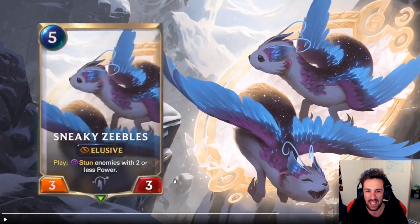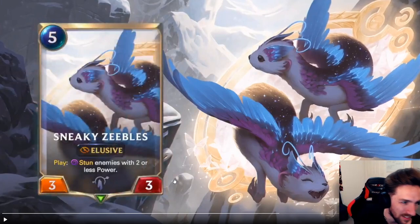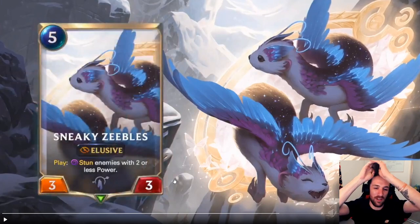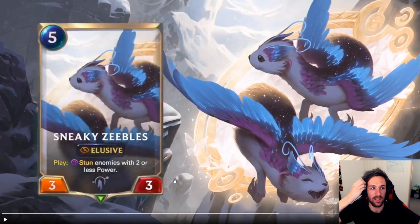Five mana three-three elusive unit for Targon. Play effect: stun enemies with two or less power. Now that's a card that can give Yasuo a definite boost - an on-curve elusive unit, anti-elusive aggro card that you can maybe pair up with Zed. This card alone provides a lot more support than what Leona currently provides for Yasuo.